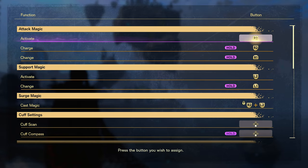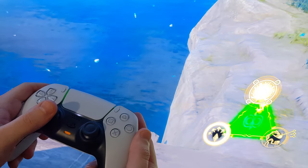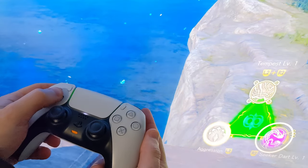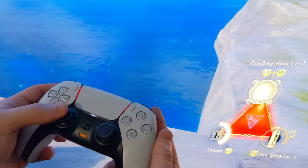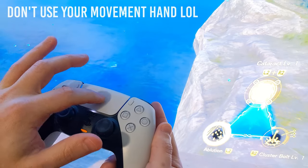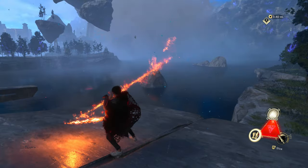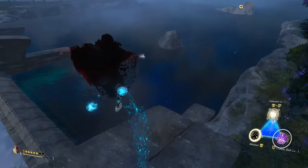In the controller settings, most of the buttons can be completely remapped, but notice the use of the touchpad. You can change out to different magic types with a left or right press of the D-pad, but that requires you to take your thumb off the movement stick — not ideal. Instead, swipe on the touchpad: right for purple magic, left for red, down for blue, and up for green. Later on though, you will probably start implementing attack switching to take care of that instead.